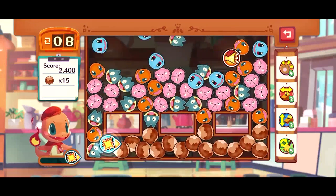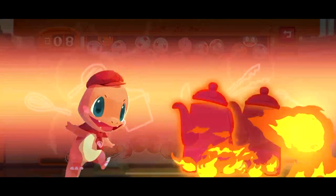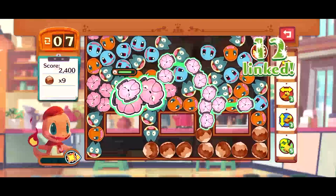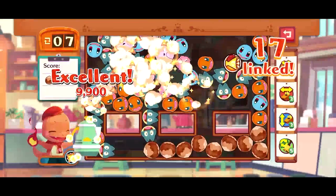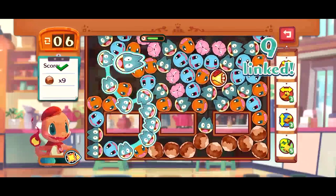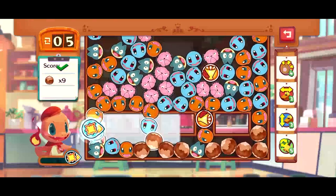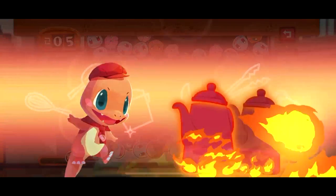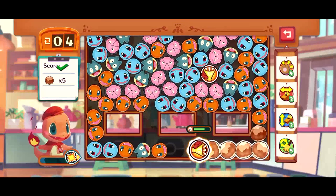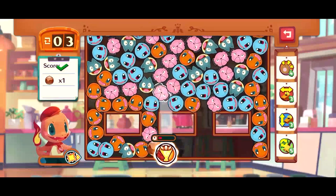Each level has certain objectives, which can be a combination of getting a certain amount of points, clearing a certain amount of sugar cubes, clearing honey, and those kinds of things. Basically you combine the same Pokemon to chain combos and complete those objectives. If you complete the order, the Pokemon ordering gains stars, and you move on to the next order — you can't go back to a previous one. You're also awarded a certain amount of acorns, which is the currency used in the game.